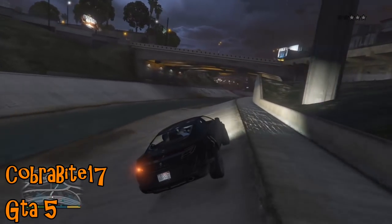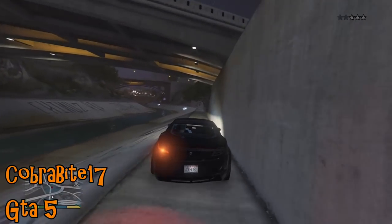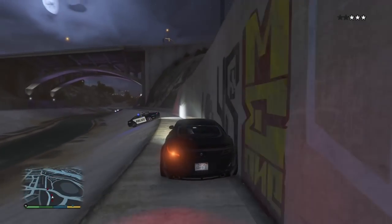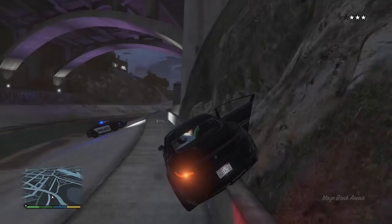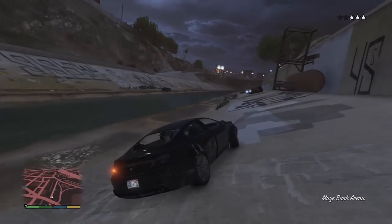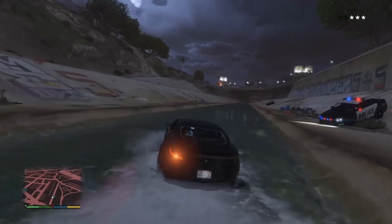Speaking of good timing, Cobra Wright 17 on GTA 5 is trying to get away from the police, kind of stuck in a storm drain up against the wall. A police car tries to block him, can't quite. It's another very, very impressive flip, and another police car actually manages to get within millimetres of squishing him against the wall.